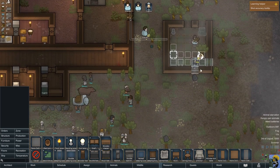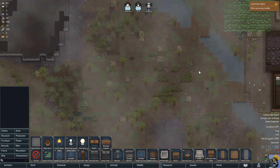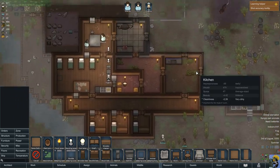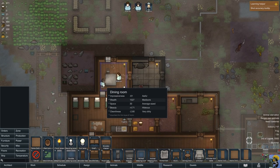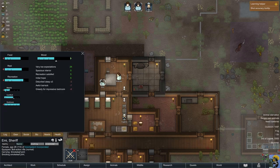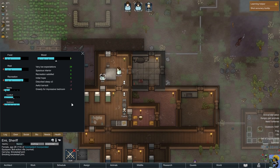Eugene is cutting trees — he's not good at it. The slavers are still hanging around; I don't have enough money for what they want. Let's see how everybody's doing. Emmy is actually doing pretty good — she's greedy for an impressive bedroom, so we're working on that right now. She thinks our barracks is awful, but that should go away because she got a new bedroom, and she had her sleep disturbed — her two main negatives are actually gonna go away.